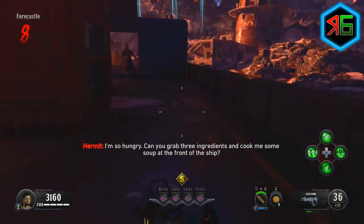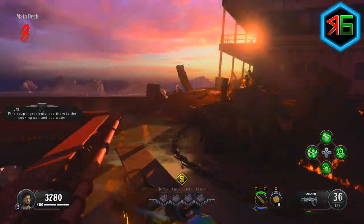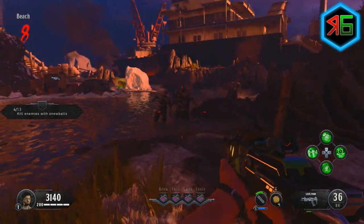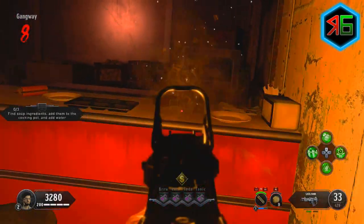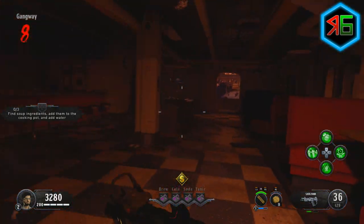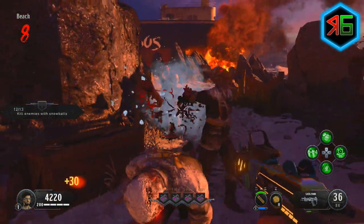The main areas you need to find these ingredients in will not change, but the specific location in that area will. First up, there will always be a soup ingredient in the gangway. This is the part of the ship near the back, below the top deck where the power is — it's the kitchen area. It'll either be on the side of the bar where there'll be a jar, or on a kind of salad bar thing in the middle of the room. As far as I know there are two possible locations for that jar, but it'll always be in that room.